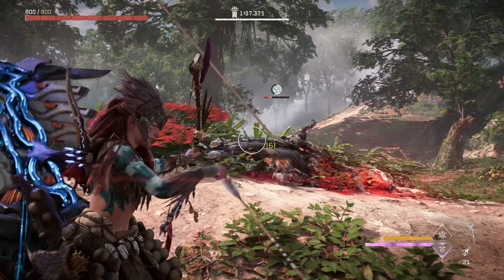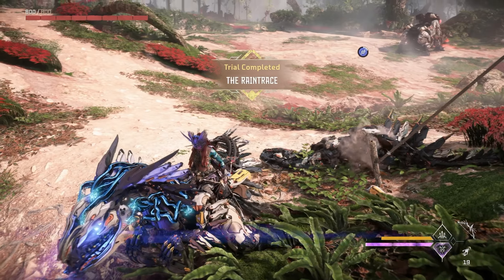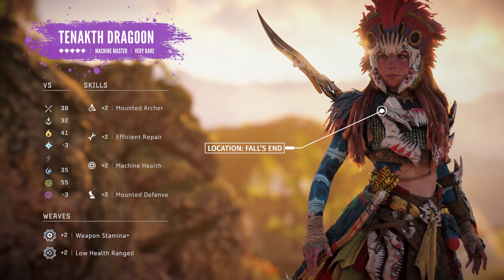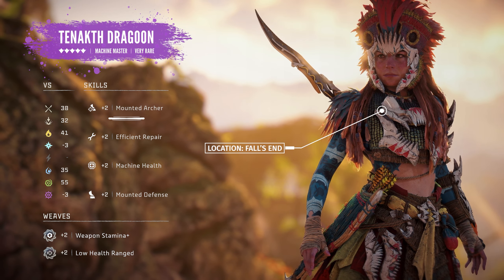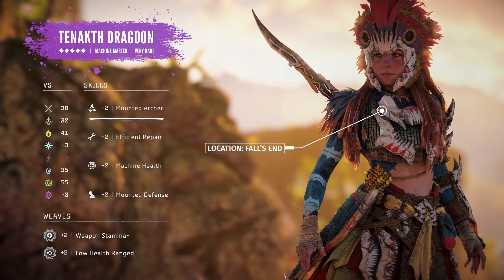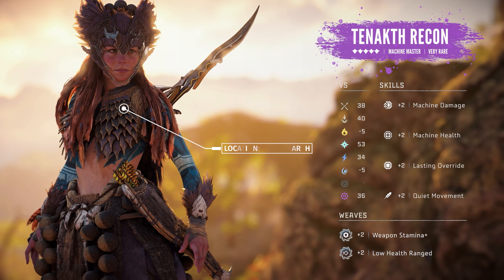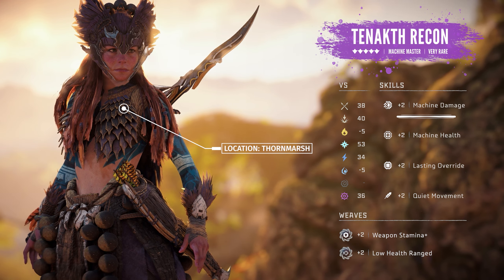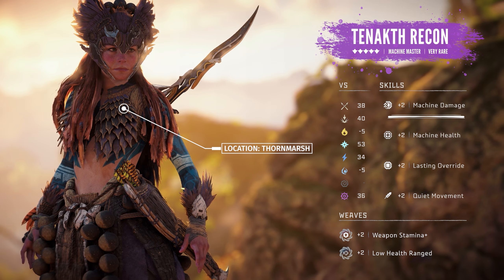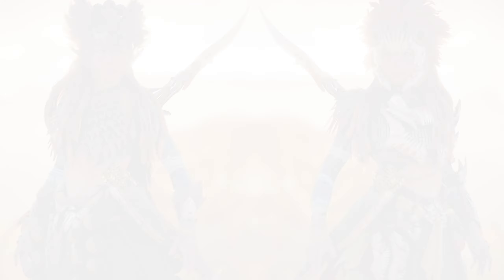Let's go over the most ideal weapons, outfits, and coils. You'll want to look out for the Machine Master line of outfits. Both the Tanakhth Recon and Tanakhth Dragoon will work. The Tanakhth Dragoon, obtainable at Fall's End, features a built-in Mounted Archer perk for increasing Aloy's ranged damage when atop her mount. I prefer the Tanakhth Recon available at Thornmarsh, which replaces Mounted Archer with a Machine Damage perk — at level 2, this allows your claw strider to deal an additional 100% damage.